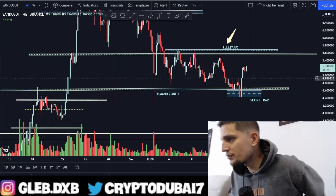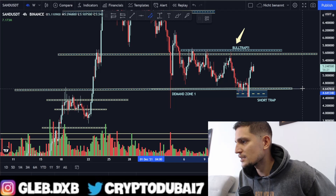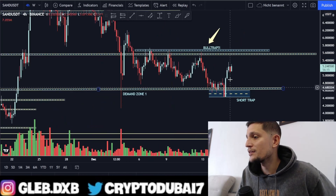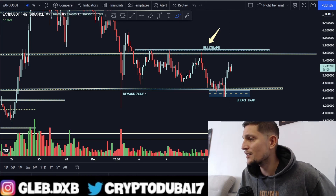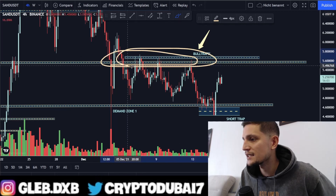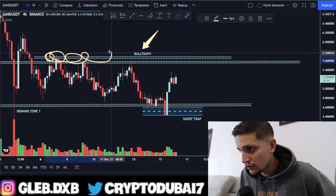For the immediate short term, I think as long as we are trading in this range between $4.65 to about $5.70, everything is still looking fine for Sandbox. And as you can see, we are still able to hold this huge, most significant support around $4.65. We will most likely reach in the next couple of hours this huge resistance right here around $5.60. You can see it right here — we have a lot of resistance.